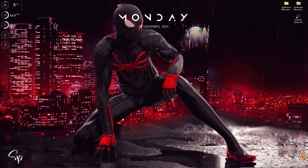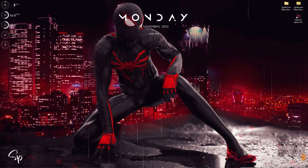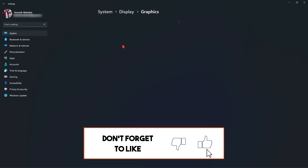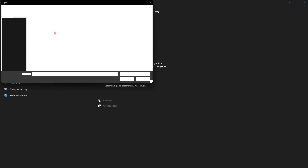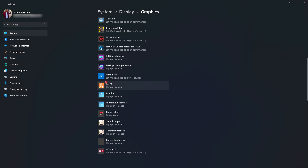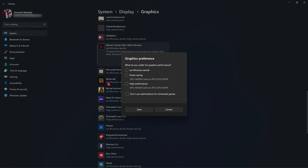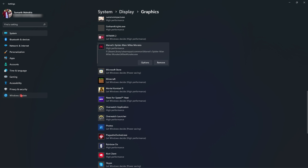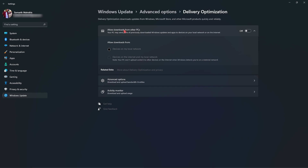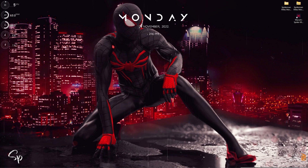Step number one is the essential Windows settings that all of you have to apply on your computer. Simply search for settings, then search for game mode and make sure that game mode is turned on. Right under that, go to the graphics section, go to browse and then go to the install location of your game. Once you are in the folder, simply select the exe file and click on add. Once it is added, go to options, click on high performance, and then hit save. Then go to Windows update section, go to advanced options, then delivery optimization, and make sure to turn off allowed downloads from other PCs. This will optimize all of the settings on your computer.